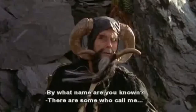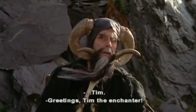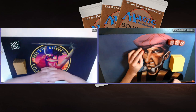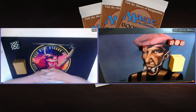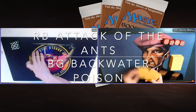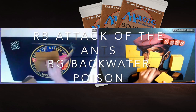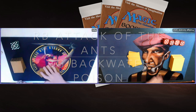By what name are you known? There are some who call me... Tim. Welcome to another episode of Timmy Talks, the channel where we talk old school magic. Today we are going to look at a beautiful fight between two decks you probably haven't seen that often. You've seen my deck before on the channel — it was on a Halloween episode. Backwater Poison, Green and Black, a Poison deck. And I'm taking on Park, who's bringing Attack of the Ants — it's red and black and it's so flavorful.